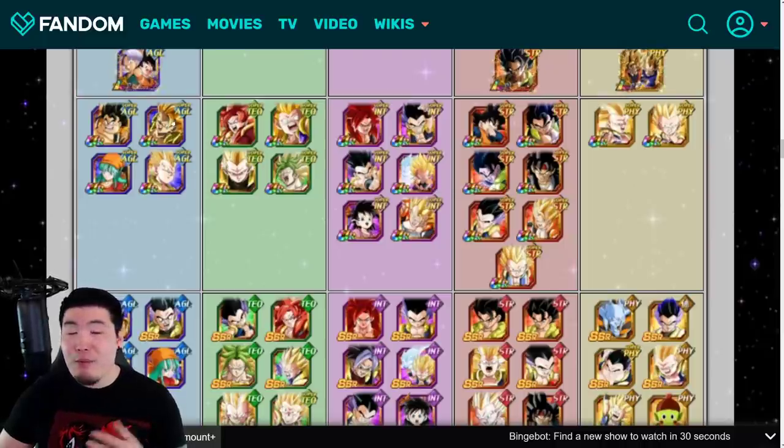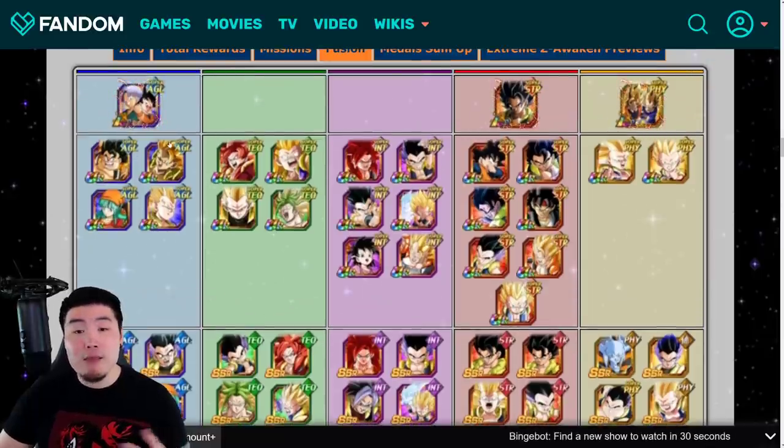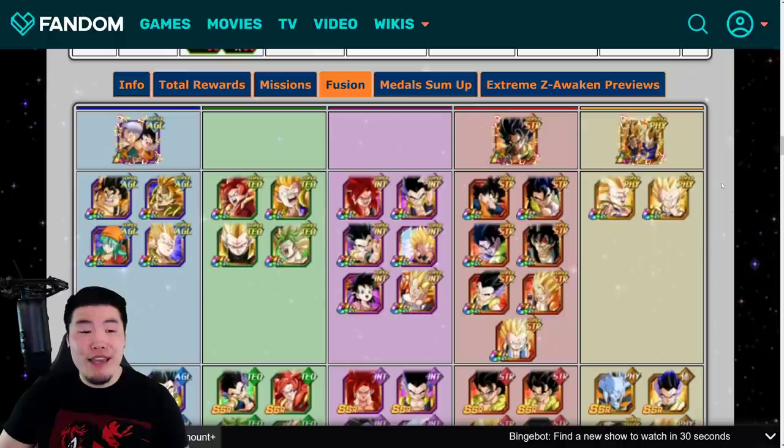That's roughly six units I'm going with. If you don't have most of them, I'd recommend building a mono Super AGL team and including as many of these fusion units as possible — it should work fine. Sometimes for certain events you just don't have the right units and you have to be patient and wait until you do. The recommendation is Super AGL and Super INT units, ideally within the Fusion category.